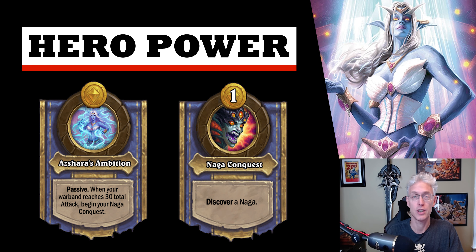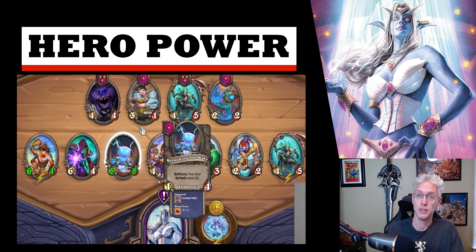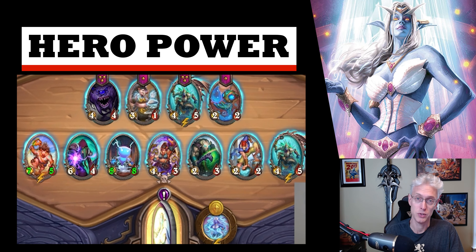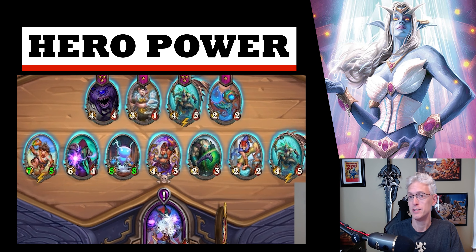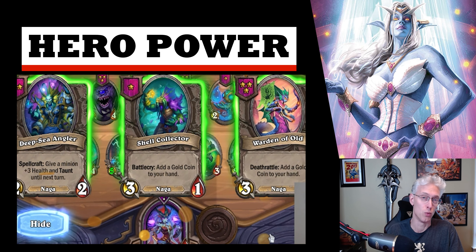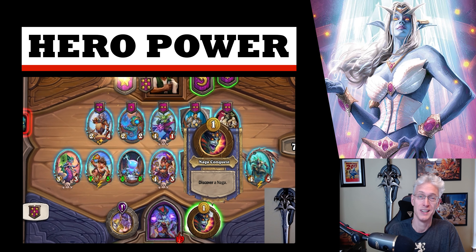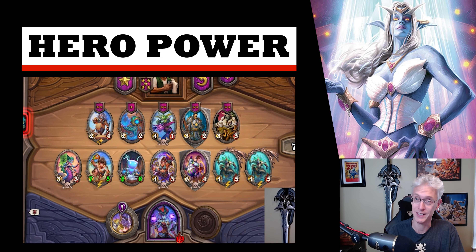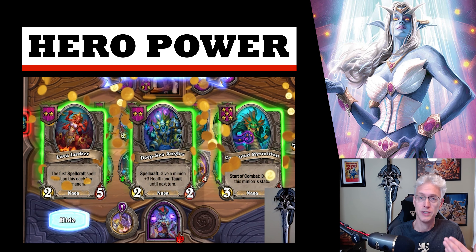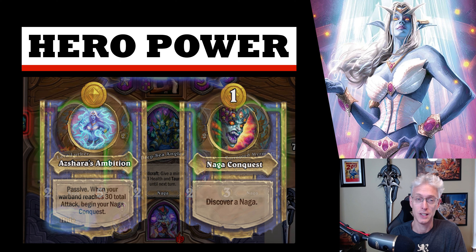Naga Conquest costs one gold and reads: discover a Naga. You're going to be able to discover a Naga from your current tier down — nothing you don't have access to yet. The fact that you're getting a minion for one gold from a relatively small discover pool is massive value and a really good hero power. Once you can get it unlocked — and the trick is getting it unlocked — it's cheap, effective, and all synergistic.